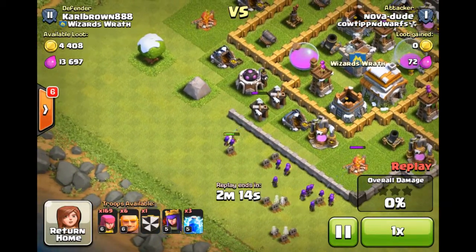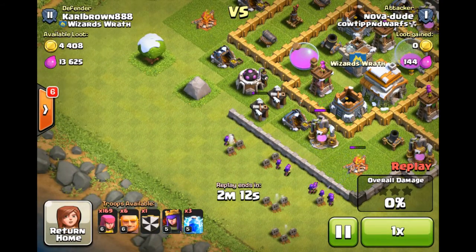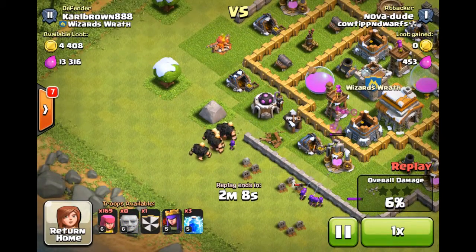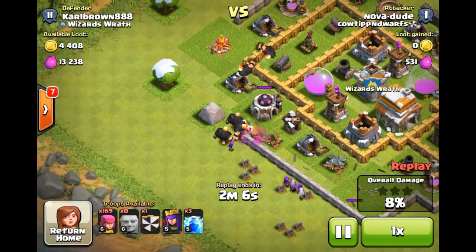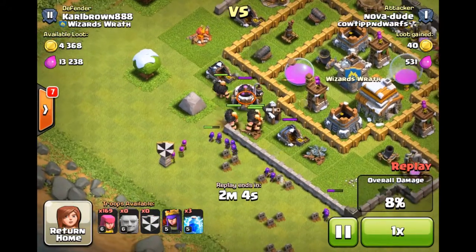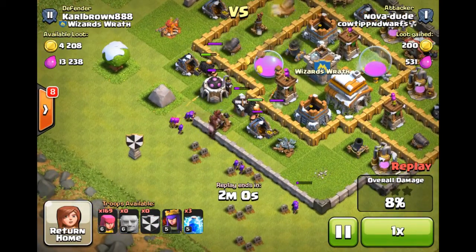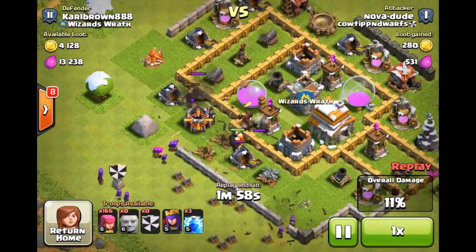You have to draw the troops out from the clan castle way out to the side, then kill them, then drop your Giants. That way they don't come out and kill your Giants, because your Giants are just going to walk right past them and go for those defensive structures.